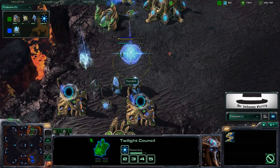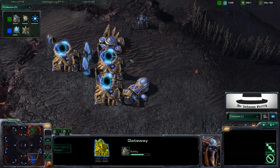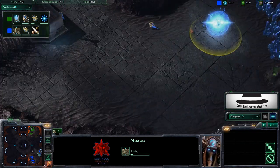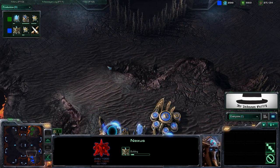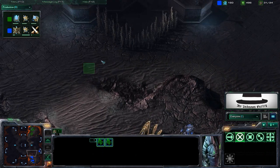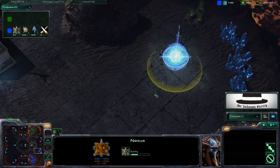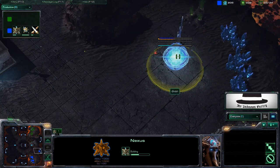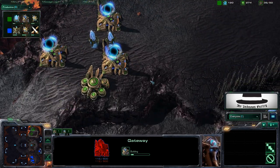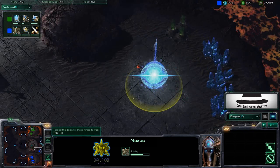That's what Random got his Twilight Council for. D-Van just threw down his expansion, and that's risky because of what I mentioned — it's really far away from your main base. If Random should attack it, it will take D-Van a long time to pull all his forces around the ramp and over to reinforce the expansion. He also just spent 400 minerals on that nexus — 400 minerals Random could spend on forces instead. Until D-Van gets the expansion saturated, Random will have more forces.